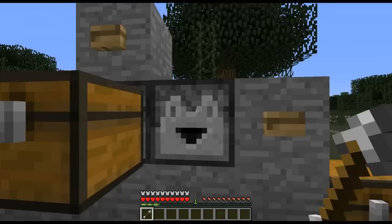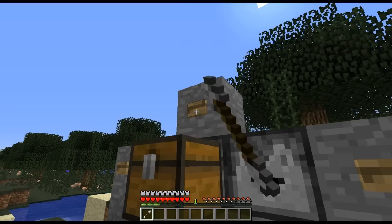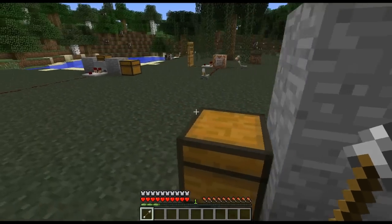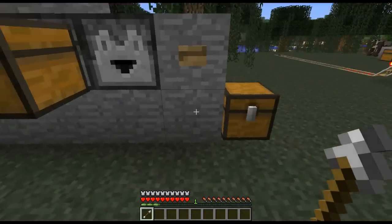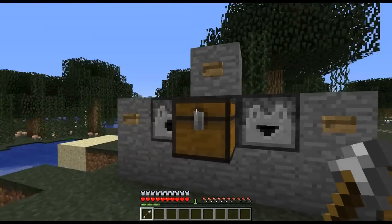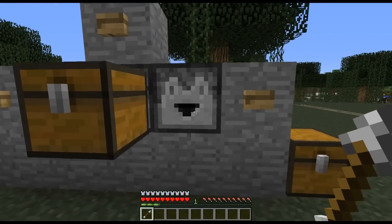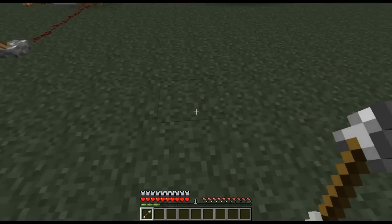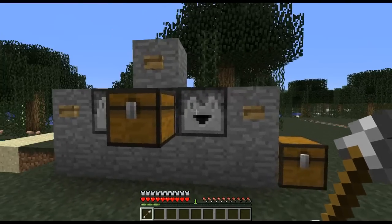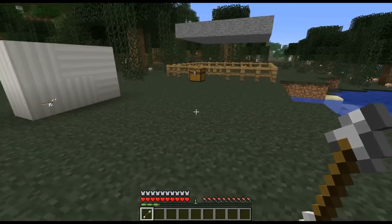Additionally, you can use the dropper to actually pass items into containers. We have a chest here — press the button, and the arrow gets passed into the chest. The crafting recipe is a bunch of cobblestone, a hopper, and a piece of redstone. Pretty simple, and good for adventure maps in that you can actually give people arrows without firing them out of a dispenser. It can actually give you an arrow through a piece of glass so that you can't loot it in the case of an adventure map.